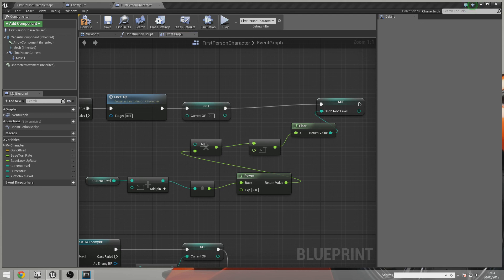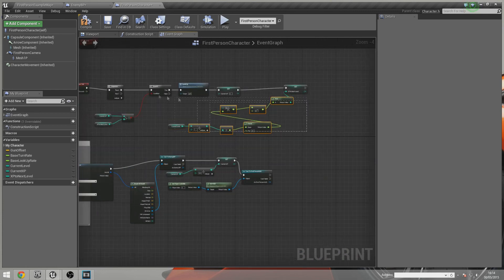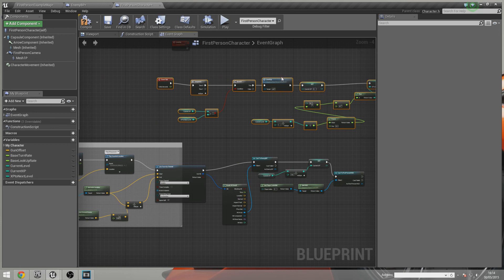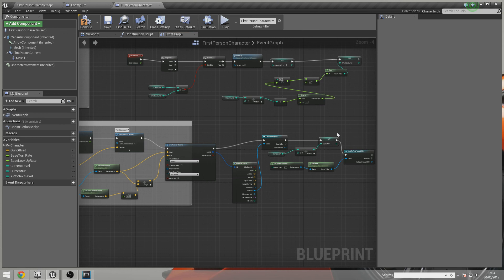That's the math behind the leveling system all set up. In the next video we're going to take a look at printing the information to the HUD so the player can actually see their XP going up, and we'll set up the Level Up event fully. I'll also be adding a tutorial at a later date for an XP bar as opposed to XP as text. Stick around — hit next to go to part 2 and see all this information displayed on the HUD. Thanks, and I'll see you in the next video.